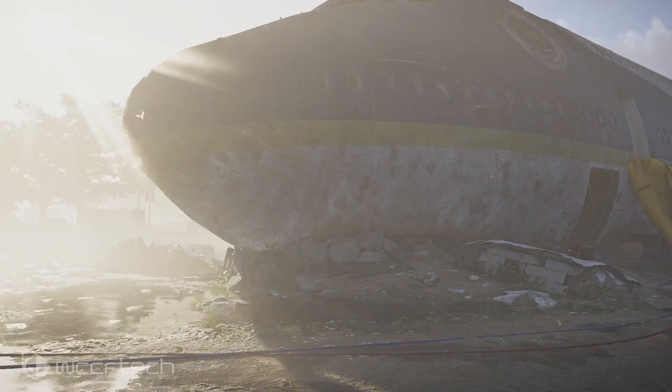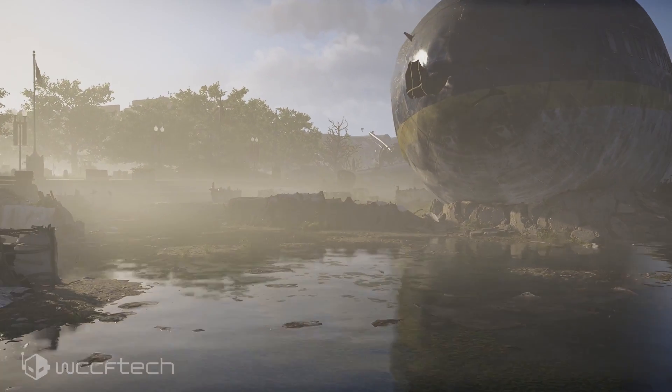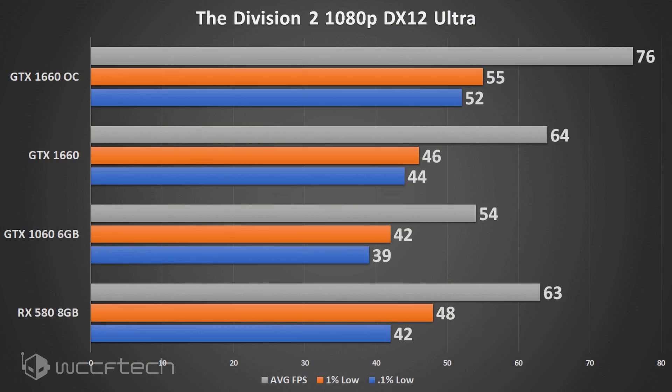The Division 2 is fairly new and fairly intensive, but running it at DX12 Ultra, we see an enormous 19% gain on the manual overclock from default settings — going from 64 up to 76 FPS, and the 0.1% minimum goes from 44 to 52, really smoothing out the gameplay.